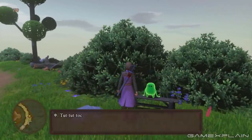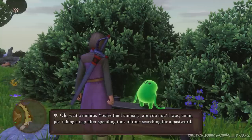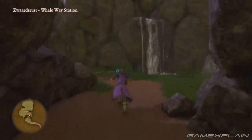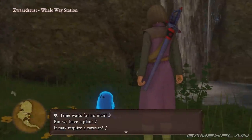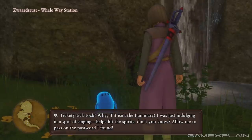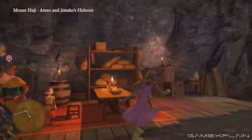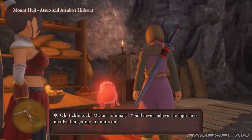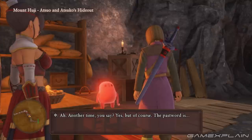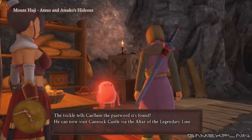The fifteenth Tockle is in Havens Above on the east side of the main floating island. It will provide the password for the Pillar of Pegasus in the Altar of Reverie. Then there's the sixteenth Tockle which is found in the Zwardrust Whaleway Station. You'll see it near the small waterfall. It hands over the password for the Quester's Rest in the Altar of the Starry Skies. The seventeenth Tockle is found on Mount Huji in Atsuo and Atsuko's Hideout, so you may still need to progress the story of Hato before you can access it. The Tockle hands over the password for Kanak Castle in the Altar of the Legendary Line.